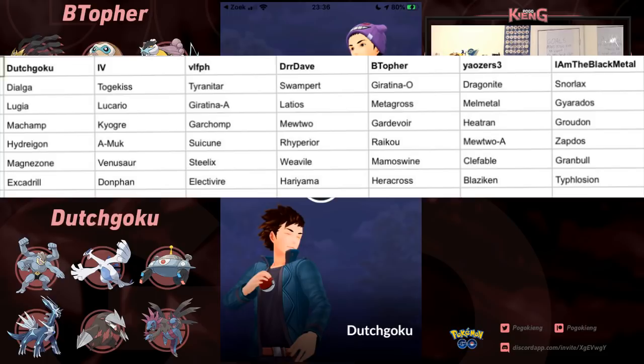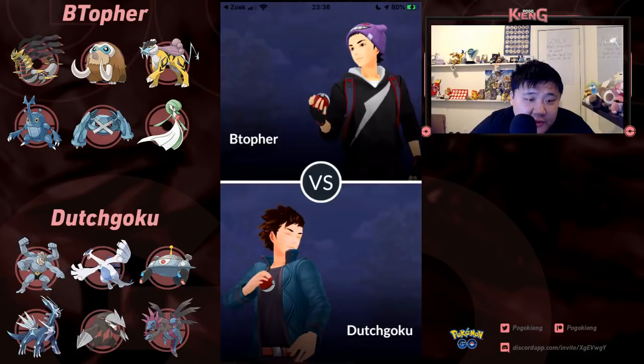Alolan Muk, Suicune, Rhyperior — that's an interesting pick. Raikou, Armored Mewtwo, Zapdos, Magnezone. And then we get to some spicy and interesting picks. That Excadrill — I'm interested in seeing if it's going to get any play. Let's go ahead and take a look.